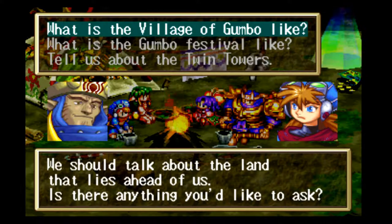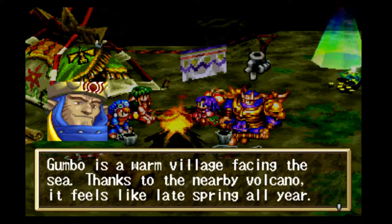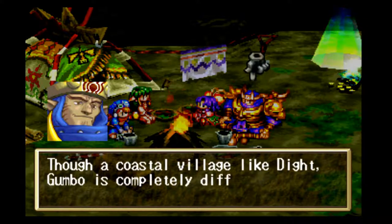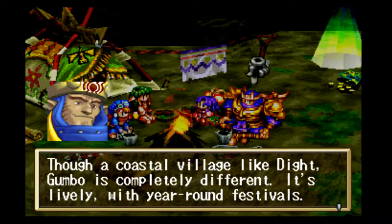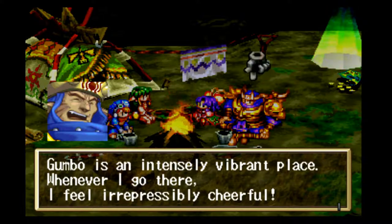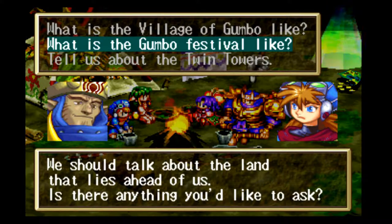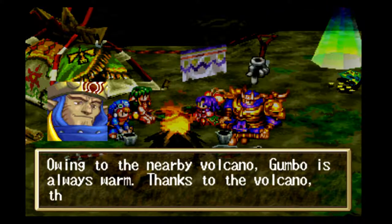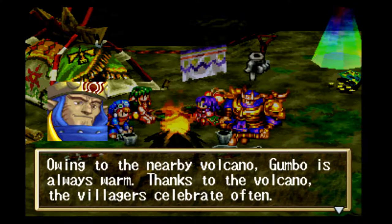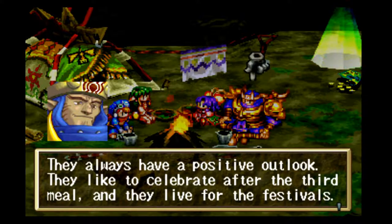Gadwin explains that Gumbo is a warm village facing the sea. Thanks to a nearby volcano it feels like late spring all year. Though a coastal village like Dite, Gumbo is completely different — it's lively with year-round festivals and an intensely vibrant place. The villagers always have a positive outlook and like to celebrate after the third meal every day.